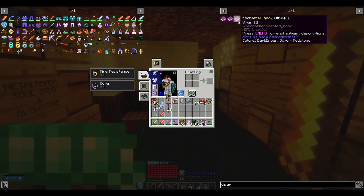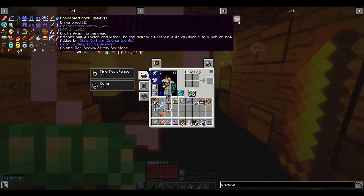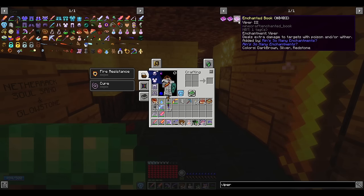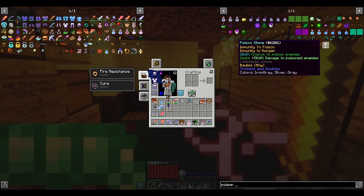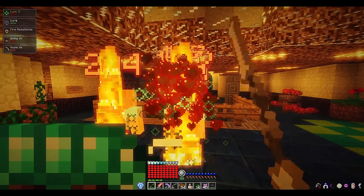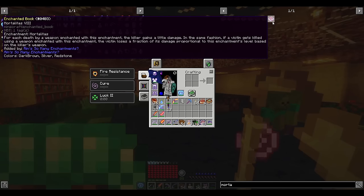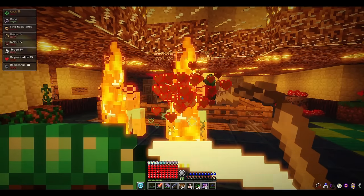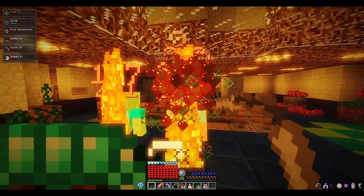Number 10: Envenomed and Viper. Envenomed makes your weapon inflict poison and wither to enemies you hit, and Viper makes your weapon do a lot more damage against enemies affected by poison and/or wither. When paired with a Poison Stone Bobble that makes you do 50% more damage to poisoned enemies, this combination is even stronger. This damage so greatly dwarfs the Mortaledus damage route alternative that it's not worth comparing. Mortaledus does not work with Envenomed and Viper anyway.